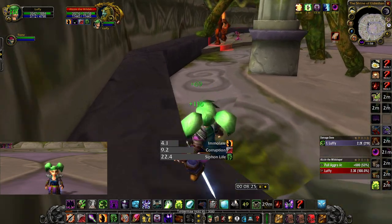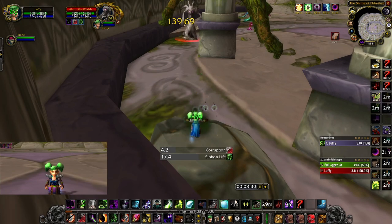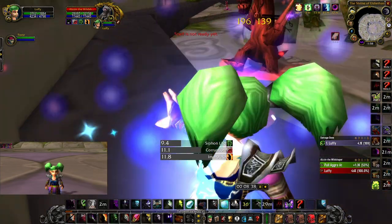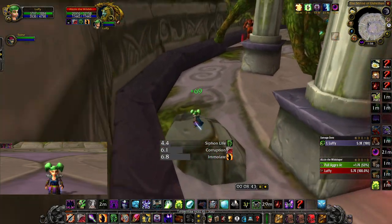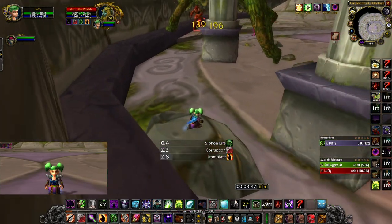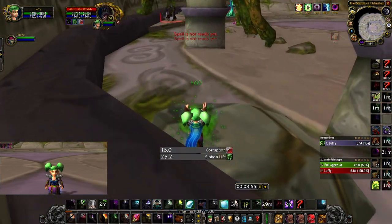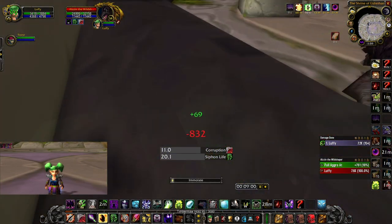Now we're just going to juggle the boss as normal, keeping him at max range so we don't get any debuffs. When he's in caster form you want to try to juggle him on the ground. If you juggle him on the railing too fast he bugs out and runs between the railing and the ground, and no matter which way you go he'll run at you until he's far enough on the ground that he's not on the railing anymore — and if that happens you're more likely than not getting both debuffs.